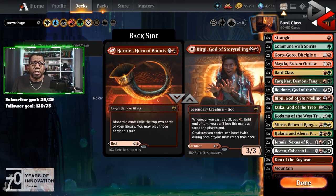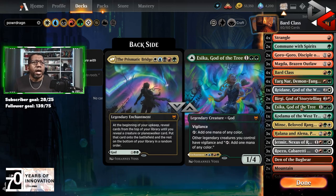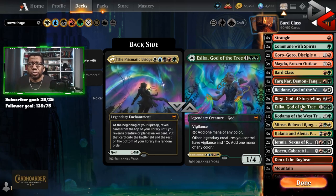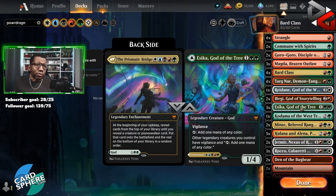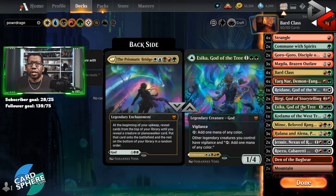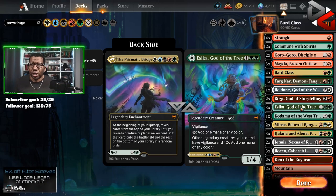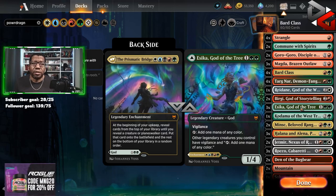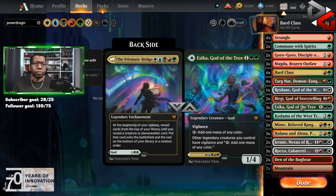We are playing three Esika, God of the World Tree. This is interesting because we can actually play Prismatic Bridge in this deck a couple of different ways. You don't get to shrink it down to just two mana, but once you get it down with Bard Class it's huge, and having a 2/5 toughness is massive right now — you can block damn near everything for a couple turns, and that's all you need sometimes. Don't undervalue Esika based on the board state.